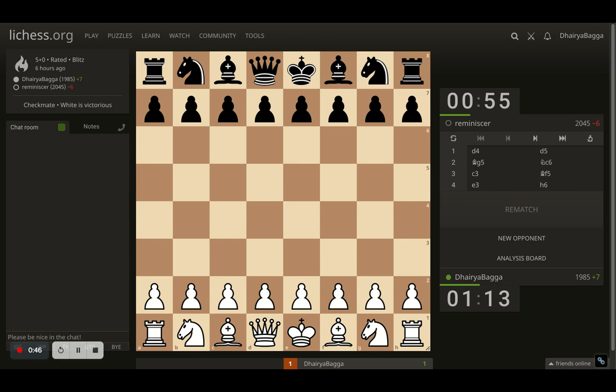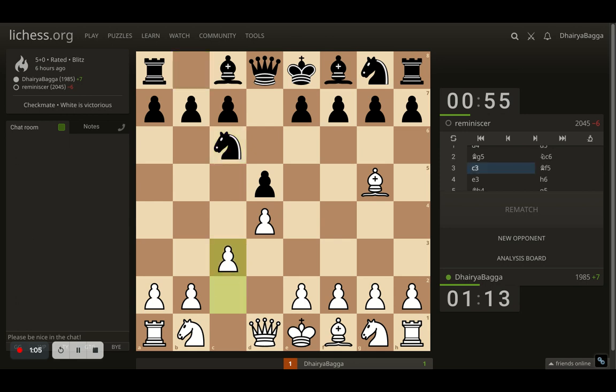Hey chess lovers, welcome back to the Chess Yard, this is Dhiraj Bagga and let me take you through this game which I played today. I was playing as white. I started off with d4, opponent responds with d5, then bishop to g5 played by me, making sure the opponent cannot play the pawn forward straight away. Opponent plays knight to c6, and I play c3, making sure my pawn is extra protected and the pawn structure is already nice with active queen squares.